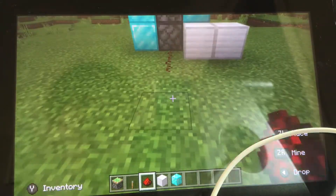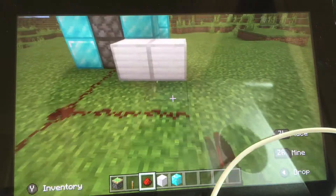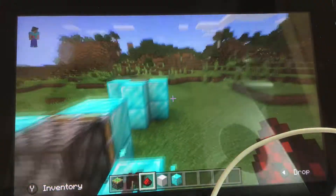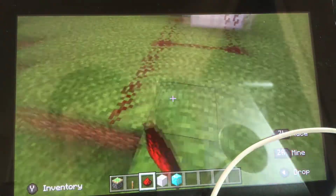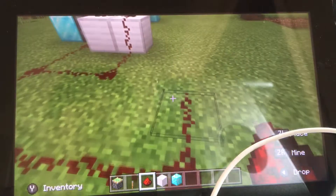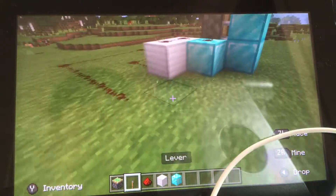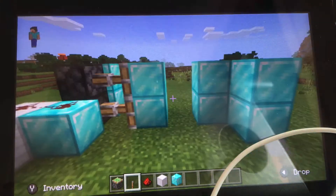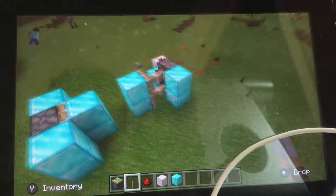We're just going to go like this. Then you're going to want that to come just where your lever is going to be — mine is going to be here. So that activates those piston doors and that pushes the diamond block, so it makes your door.